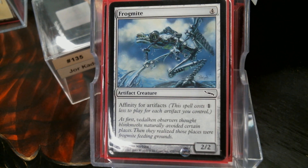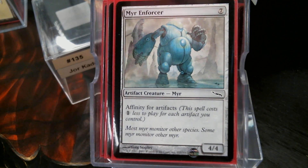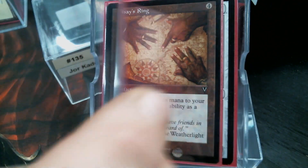Frogmite — I don't know that I have ever paid mana for a Frogmite. Now I've paid mana for the Myr Enforcer before. There's a Ur-Golem's Eye, Roar of Reclamation.